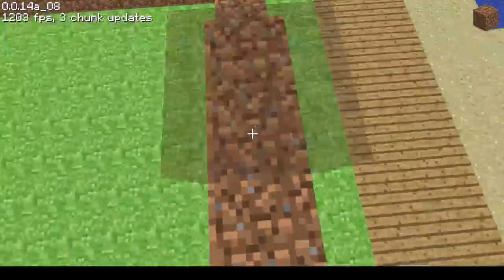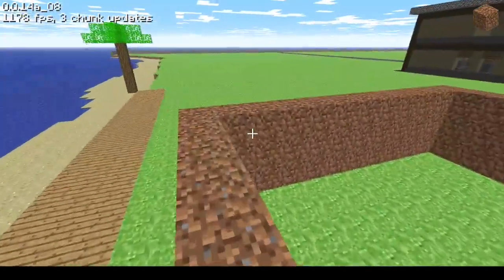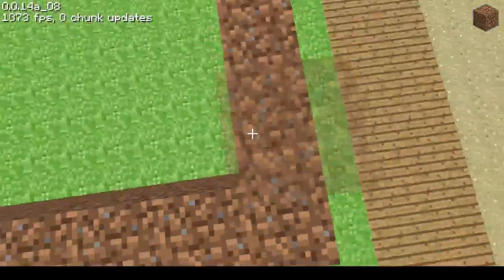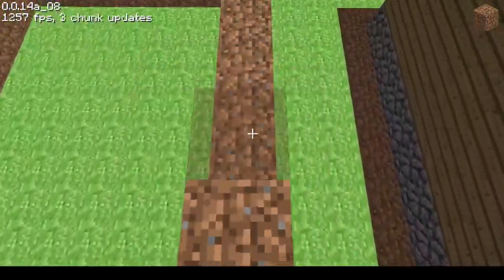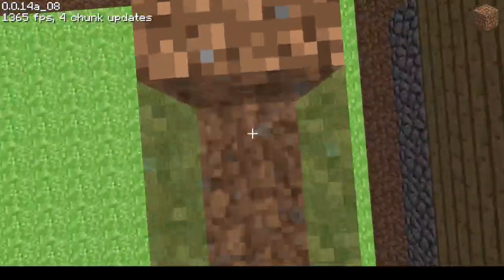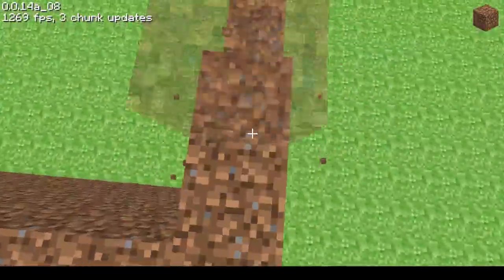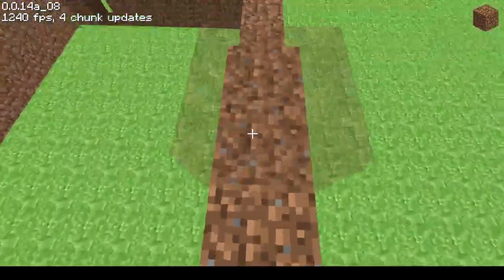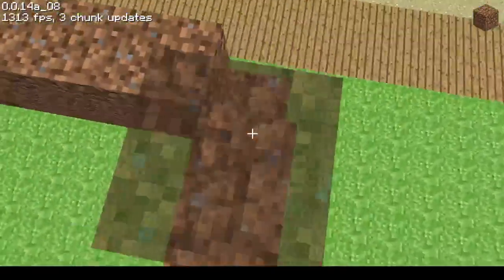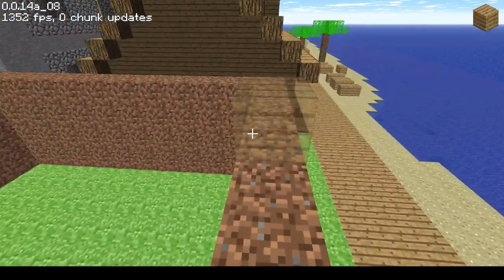I am building this out of dirt as an alternative to having bricks, because bricks aren't in this version. But one thing that does lead to is if I do windows, I need to make sure the bottom isn't dirt, because dirt has a tendency to turn to grass when within range of a grass block, which is something I don't like.